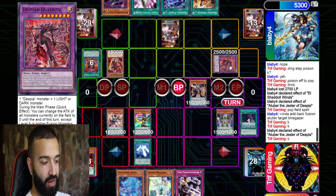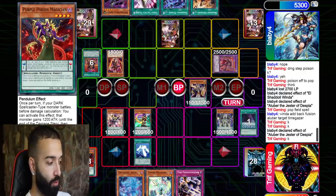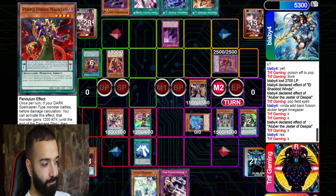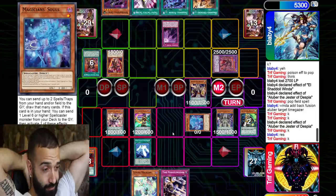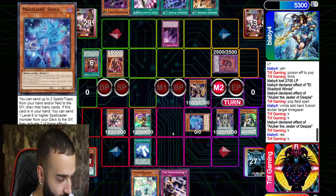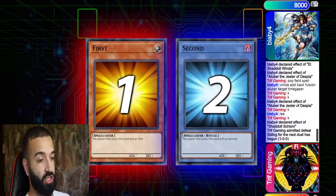I win the duel now because Winda is gone — those cards are useless, they do nothing. I put up a board of negates, set Ten Graph, and win the duel. I special summon Souls, and then he goes right to Shadoll Schism. I can't play through Winda at this point — he's gonna get rid of my Souls. There's nothing I can do. This makes me want to play a Castel. I scoop because I lose to Winda right there. Schism got me.